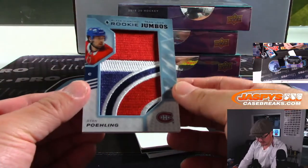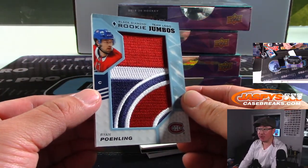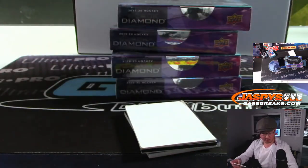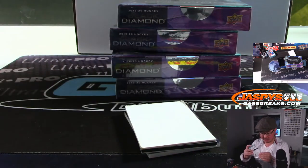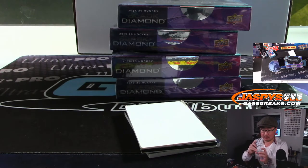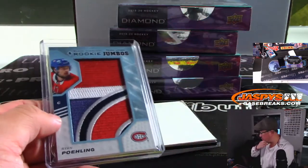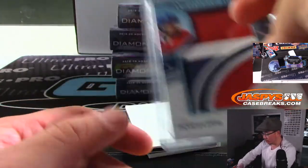And we've got — ooh, nice patch right there — Ryan Poling, team logo jumbos. That's pretty cool. Nice one for the Canadiens — another number block team. For random jumbos? Yeah, that's not numbered, so that'll be a randomizer only for that number block group.